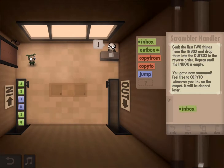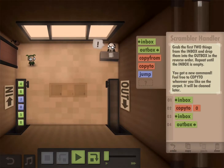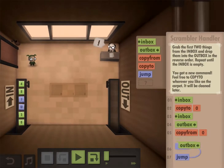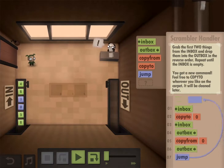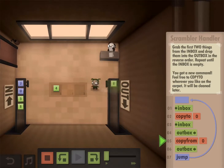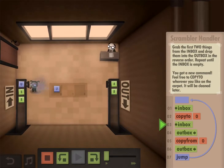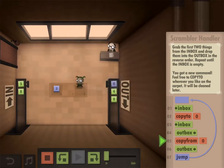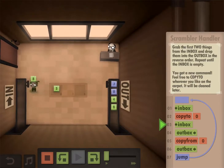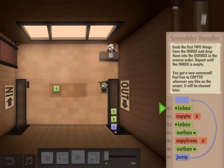It will be cleaned later. So inbox, copy to zero, inbox, outbox, then do copy from maybe an outbox. By the way, this is not my first time - I thought we really found some help. That should work. See? That really just keeps the inbox - if it's in the outbox the same exact way. The outbox recognizes it in the box. There we go, yay!